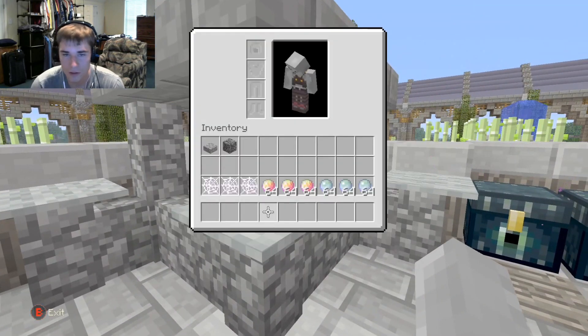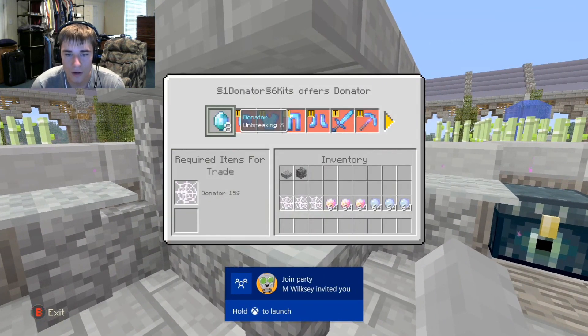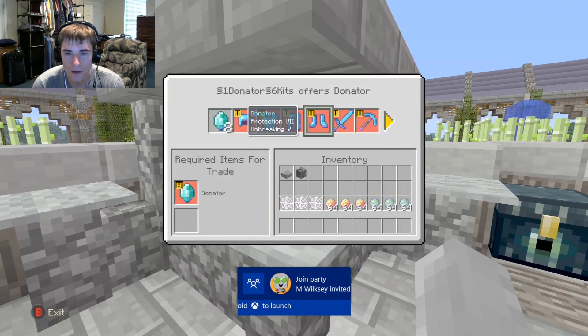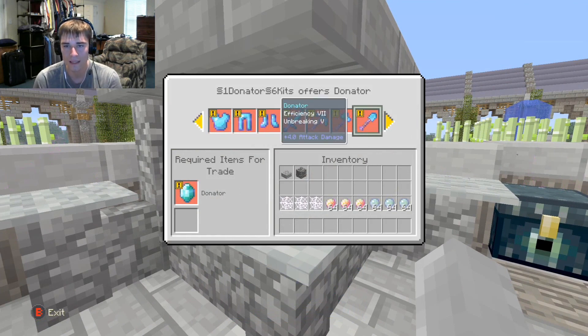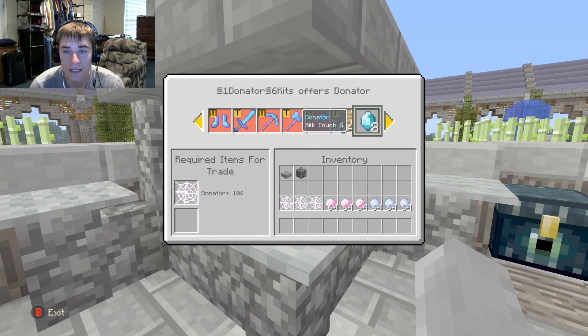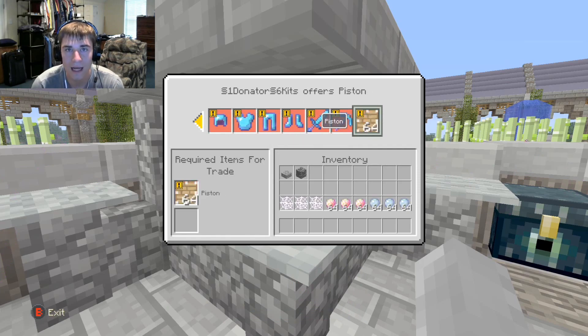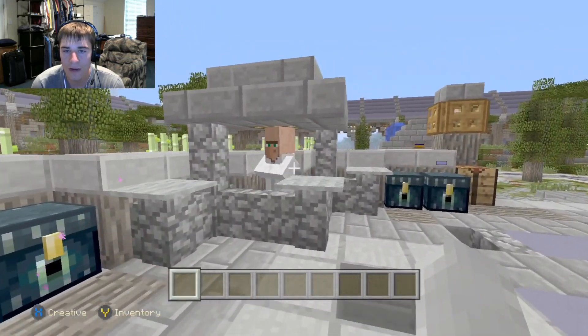This is the donator kit. For the $15 donation you get all these items, which is pretty good stuff. For the $10 one you get Protection 5 gear. I made sure it's not overpowered like last season.